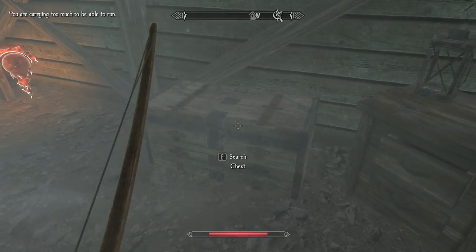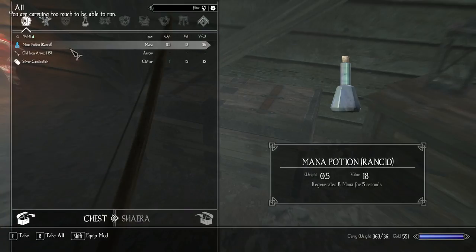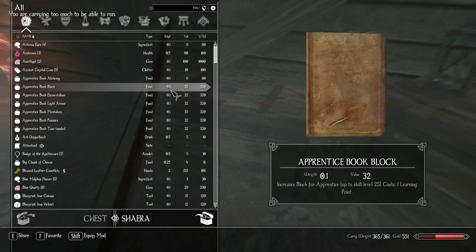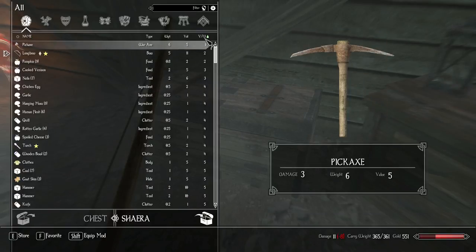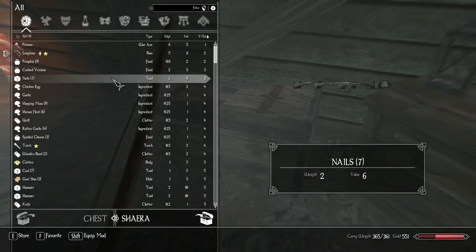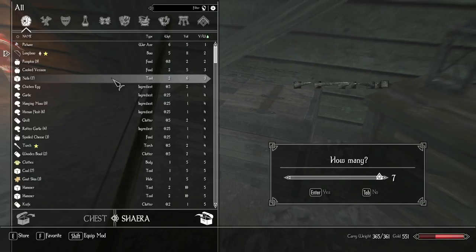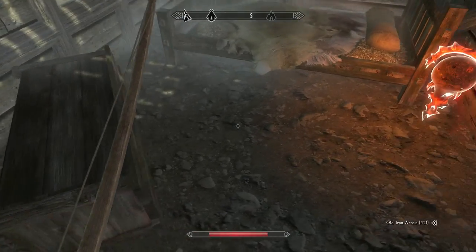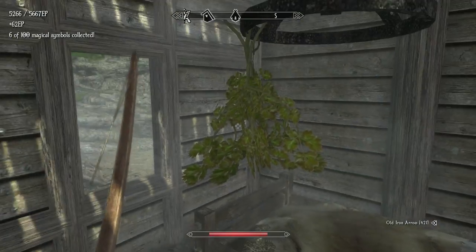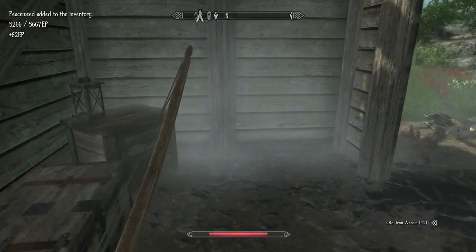We got a wooden plate over there — let's leave it. And over here on this chest we have mana, arrows, and a candlestick — a very expensive one. Let's sort this by value over weight and let's leave the pumpkins — I probably should eat these. The nails, let's leave those. I don't think I'm going to need that. Magical symbol — thank you very much. We got a bed and peaceweed. Let's go.